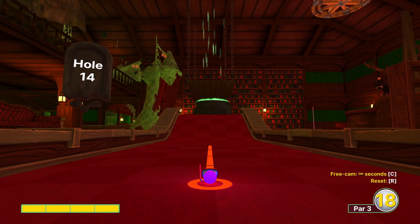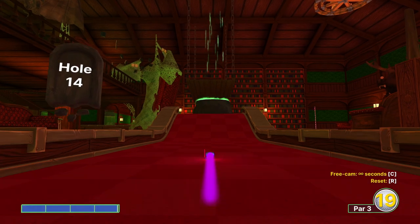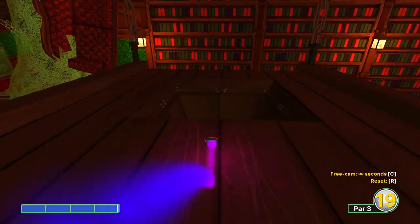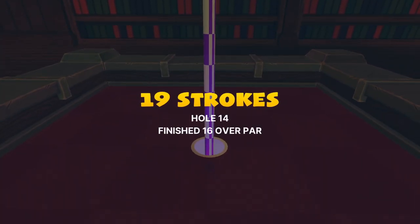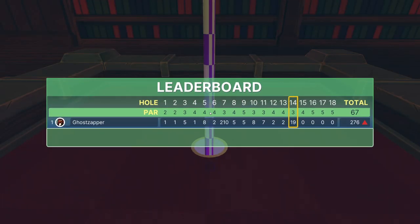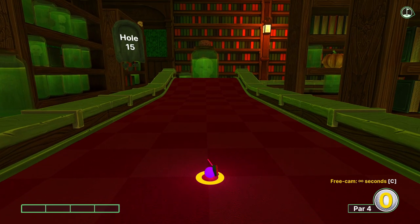Hole fourteen — timing and power are everything. We're going to take just a tiny bit off and aim just left of the center line. You only want to bounce once on the coffin; otherwise you'll get chucked too far to the right to make it in the hole. It's much trickier than it should be, so just play around with it. If you always end up just right of the hole, play with the timing a little and you'll be just fine.